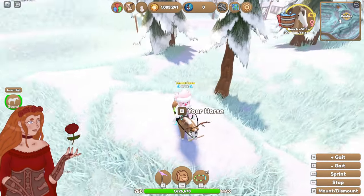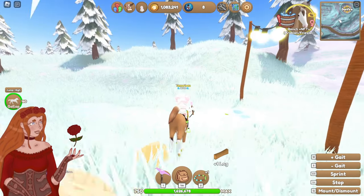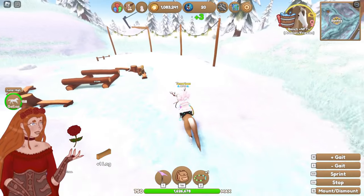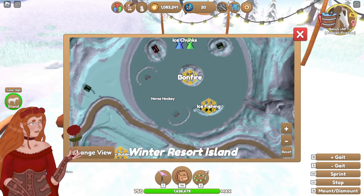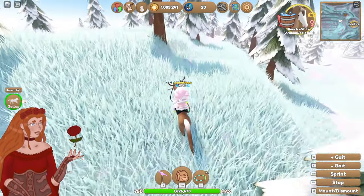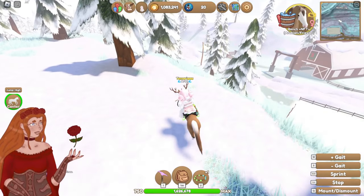If you guys weren't here for last year's event — you cut down logs for this and you drag them over. Just like the log pull on Training Island, you bring logs over to these fires. There's a second one over by the rink. You drag logs to these and you can get golden snowflakes, and if you fill the bonfire once you'll get a mini bonfire that you can put on the rear of your horse. It was the cutest accessory last year and I don't actually know if they brought it back this year.